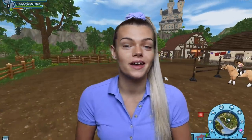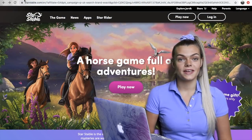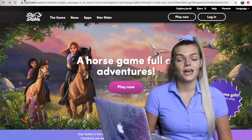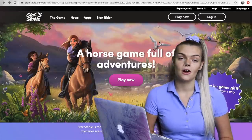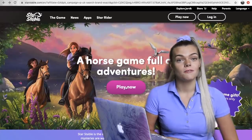Now that I've given you a little taste of what it's like, let's jump into the game and I'll show you how you can create your very own account. To download and set up the game, all you have to do is click the link in the description box below this video and that will take you to the website. Clicking that link will also give you one week free Star Rider, which normally you do have to pay for, and it gives you lots of amazing benefits.